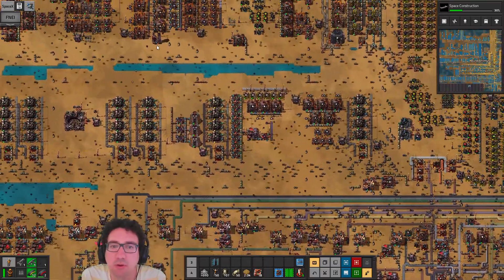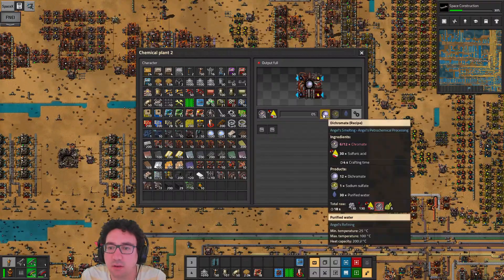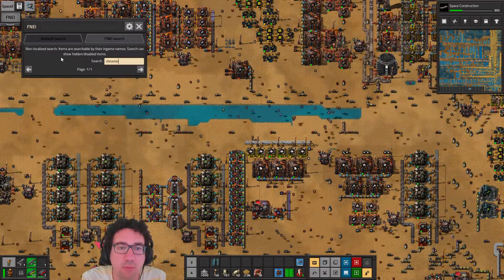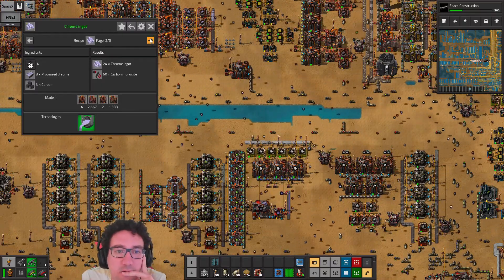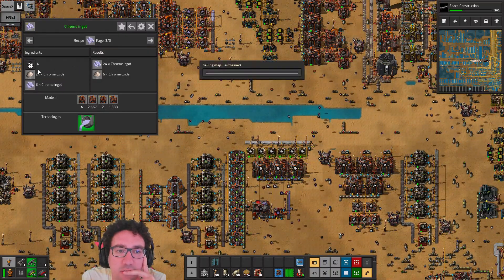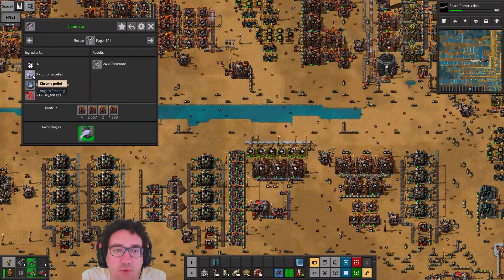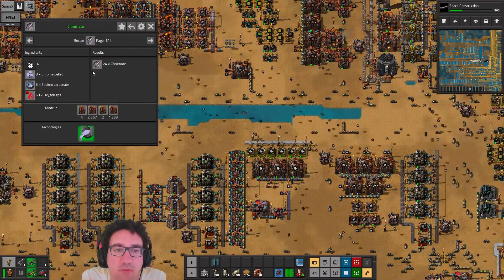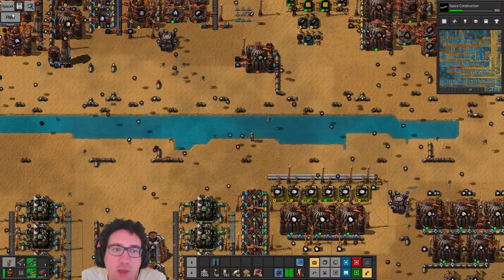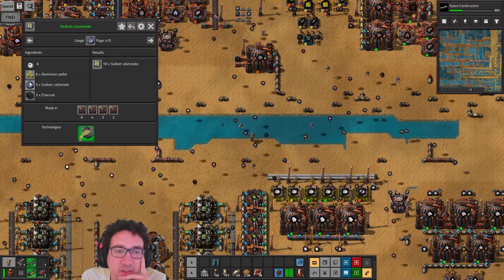Let's check out where we are. I think this is chrome oxide and this is dichromate. Chrome ingots — we could do chrome processing, which is what we're doing. Chrome oxide we can get from dichromate, which we can get from chromates. And for that, yeah, we're actually using the sodium carbonate here. The sodium carbonate is coming from the papermaking stuff — that's where we're getting a bunch.